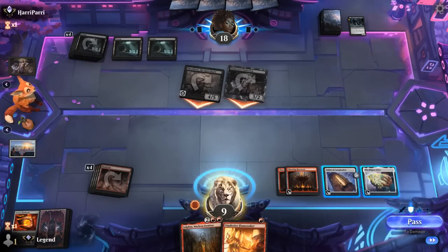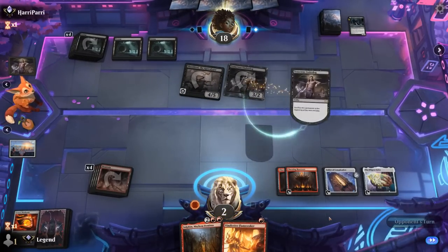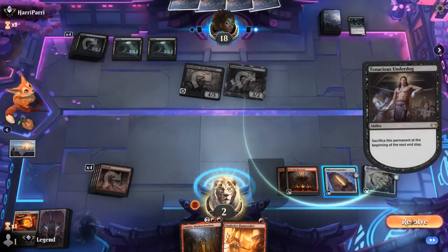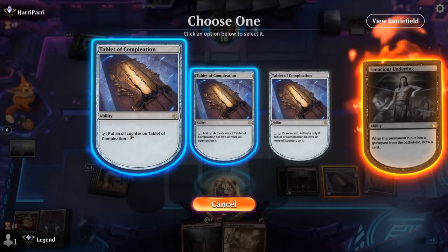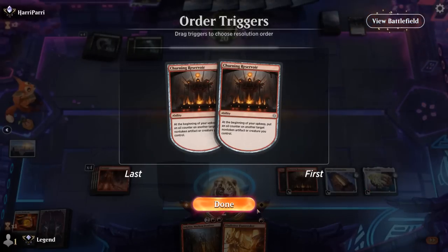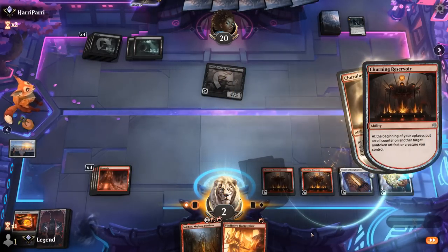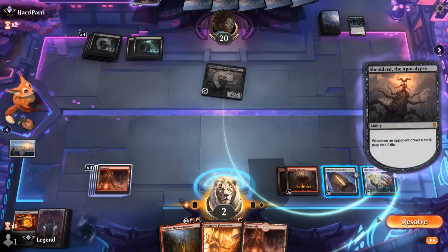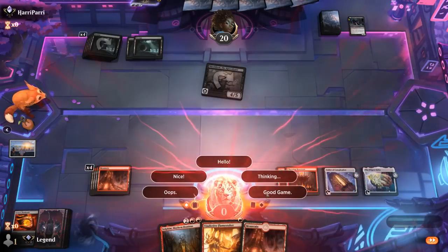This trigger is beginning of upkeep — maybe there's a way to kill Shieldred with Silex before taking two damage, but it's not going to leave us in a great spot. Our opponent leaving up removal means Solphim also wouldn't have done it. Add an oil counter to Tablet. Three counters on Silex — not quite four — so Shieldred is going to finish us off. Otherwise I think we would have had lethal with Solphim doubling the Silex damage — we would have had ten oil counters exactly. GG's, on to the next one.